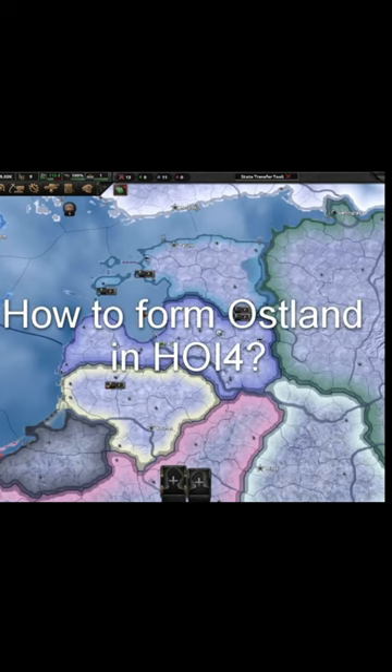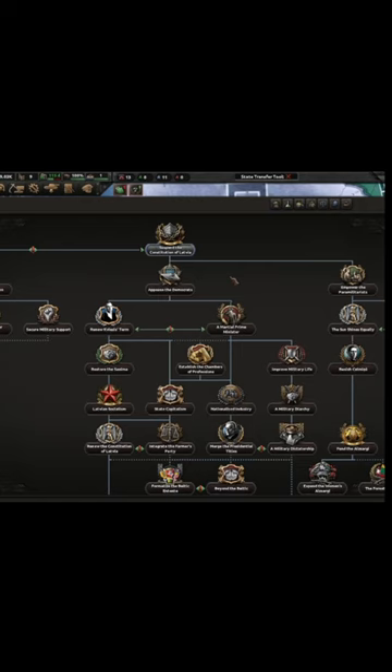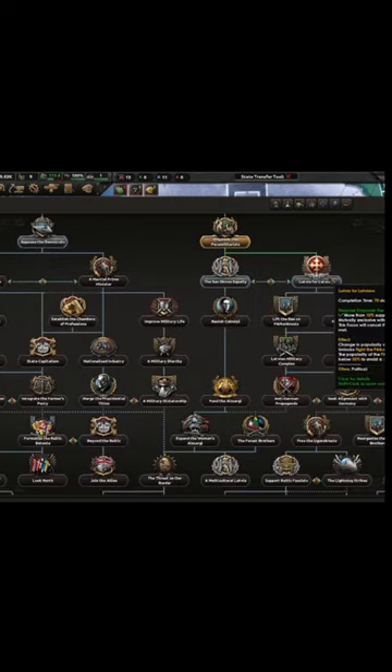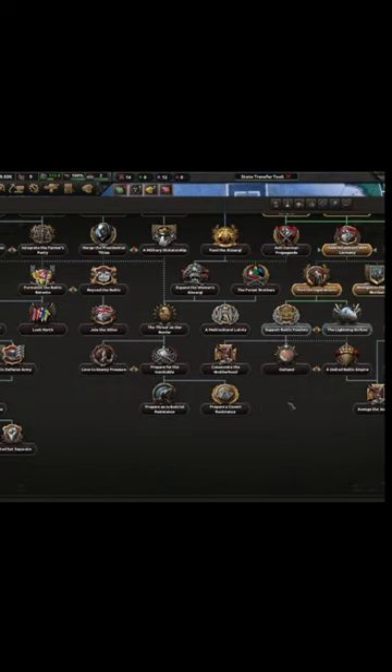To form Ostland in Hearts of Iron 4, you'll have to play Latvia. You will have to do the focus to spend the Constitution of Latvia and Latvia for Latvians, after which you can go either with the Sick Alliance with Germany or Thunder Roads alone. Then you can either support Baltic Fascism or the Lightning Strikes.